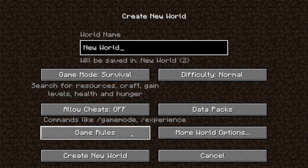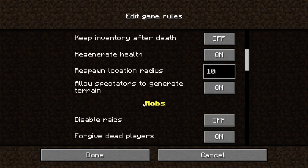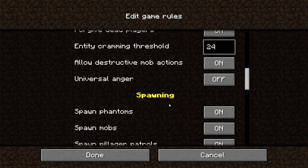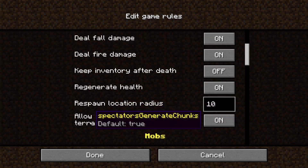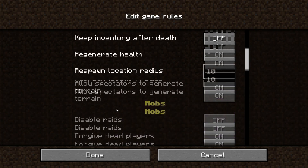If you create a new world, there's the game rules menu that had been added previously, and it has been changed a little bit. There are now two rows when needed, so it won't try to fit everything on one row if it's a very long game rule. This only applies to the 'allow spectator to generate terrain' option, so that has been changed.